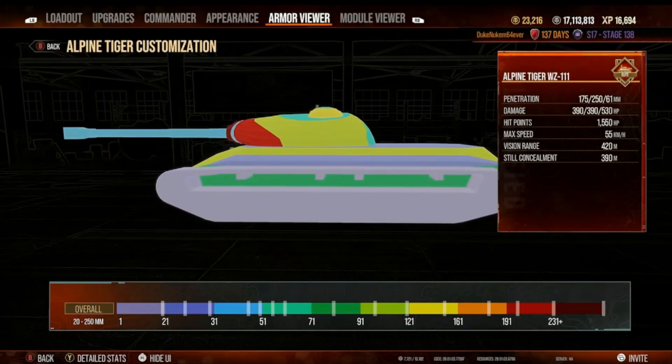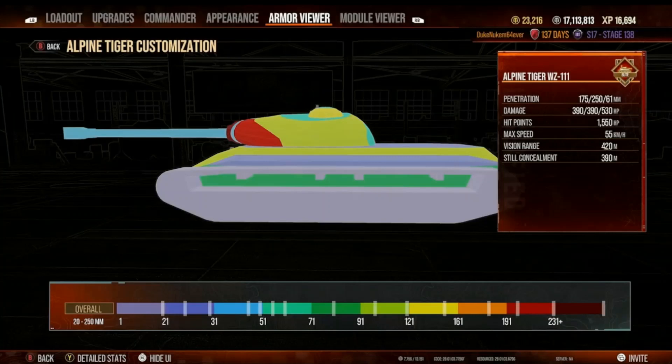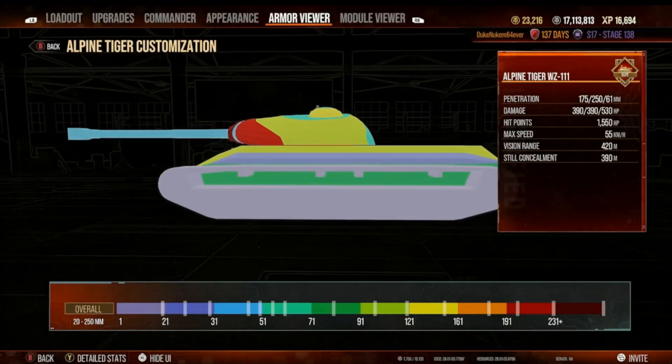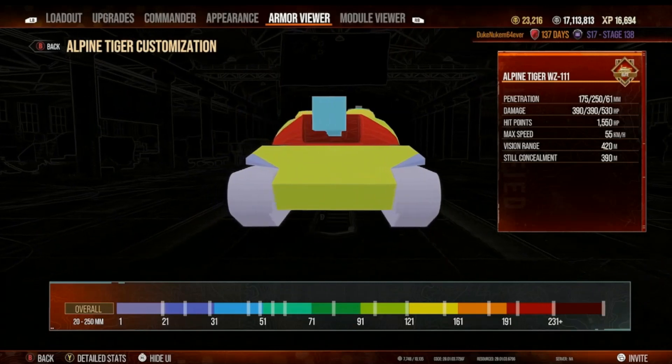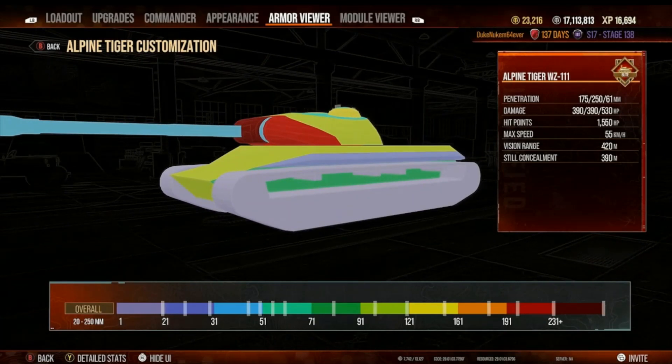Now from the side, let's take a look. I'm going to switch back to the Scourge here for a second. The Alpine Tiger is better above the tracks, but below the top track level that green makes it look weaker. So it looks like the Alpine Tiger is just very difficult to penetrate from the front as well as above the tracks.